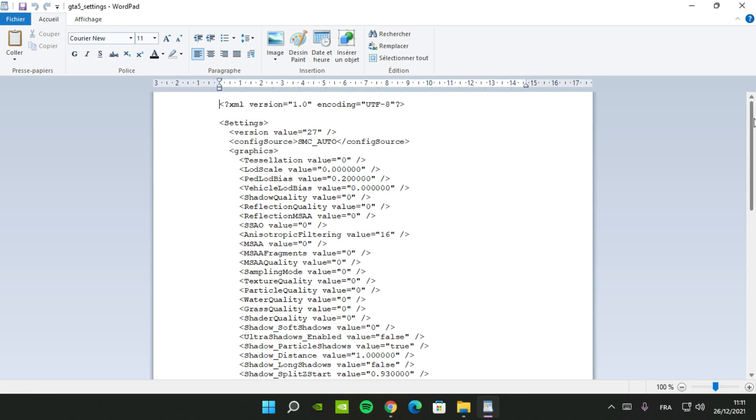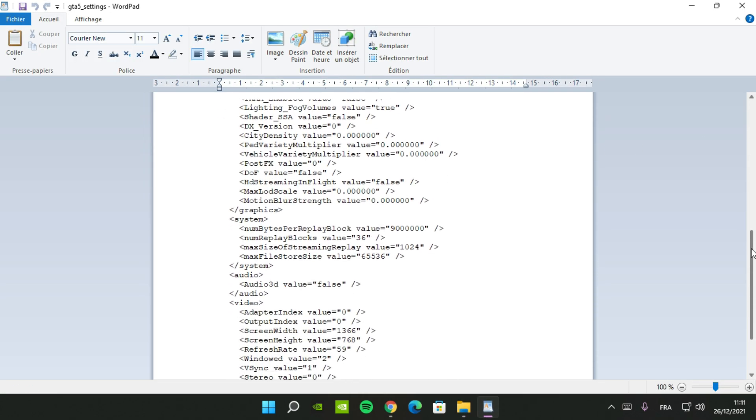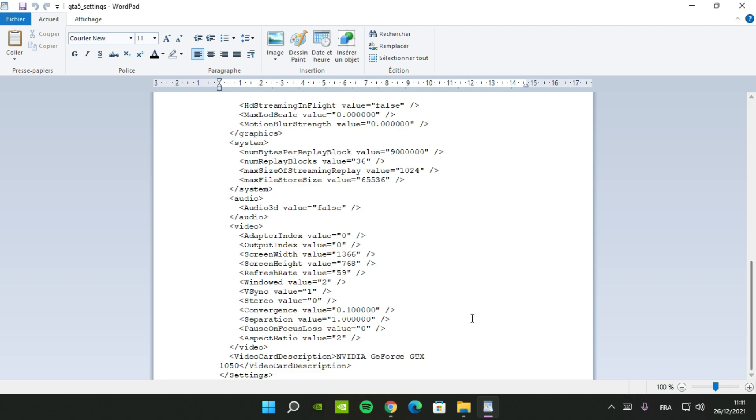Right click with the mouse button and open it with Notepad or Notepad++. Go all the way down and make sure to follow me and write the name of your graphics card which you have in your PC. Go to File and save it.